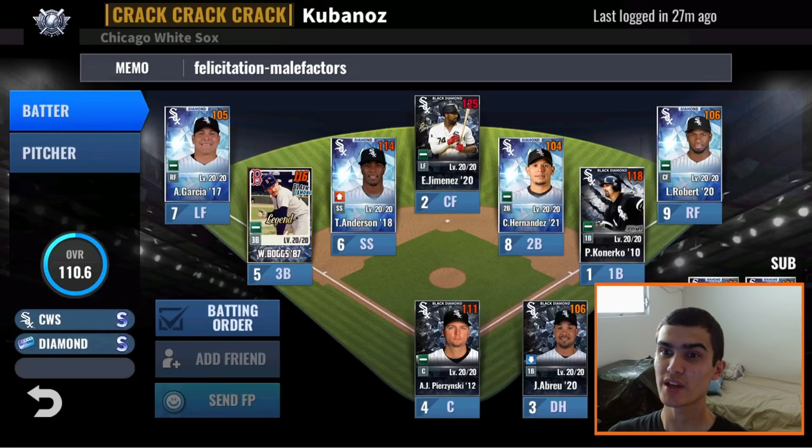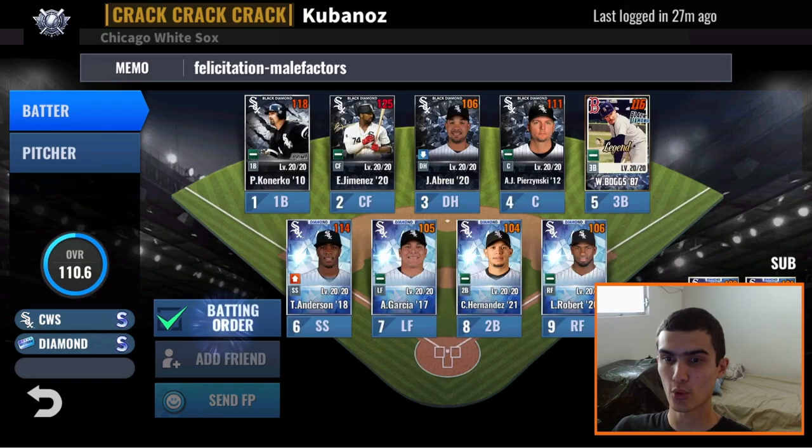The first team we have up in today's video is Kubanaz. I want to apologize — I'm so sorry for taking so long to get to your team. I know you were one of the first people to request, and I just didn't see your friend request right away. That was on my part. I forgot to check my friend requests and didn't see your name, so I apologize for that. But without further ado, I'm finally getting to your team today, so let's get straight into the batting order.